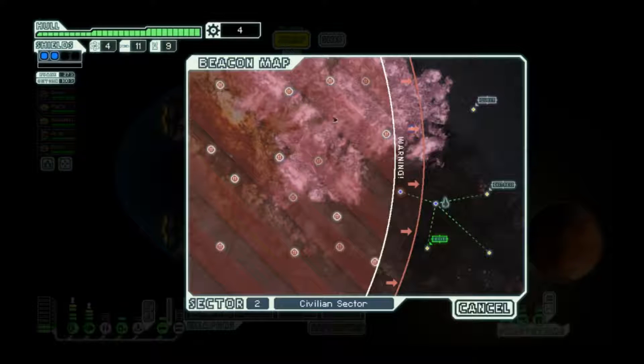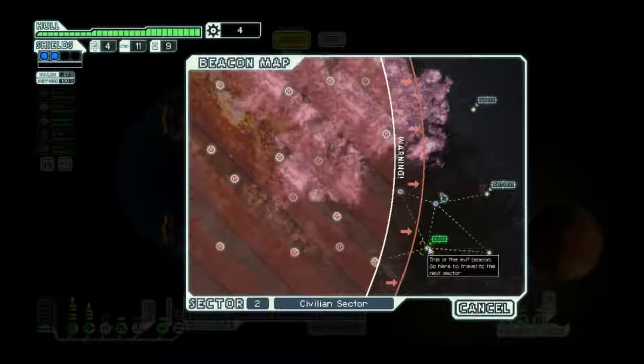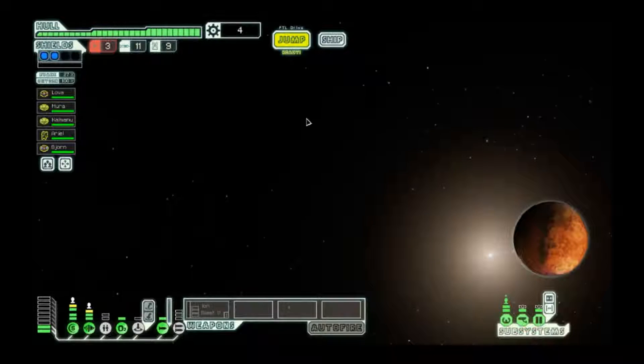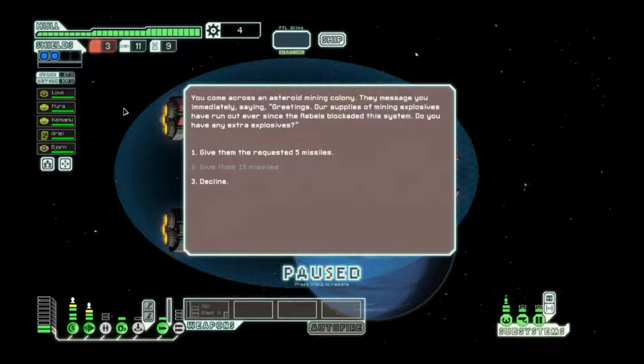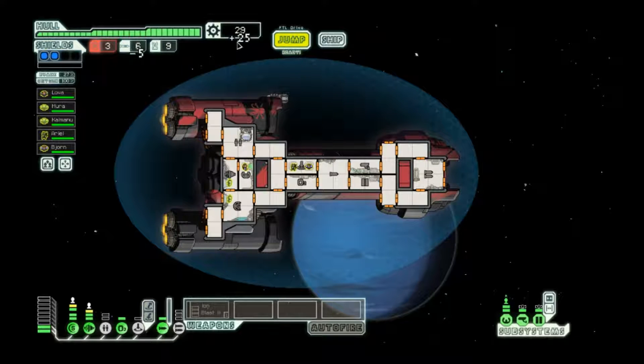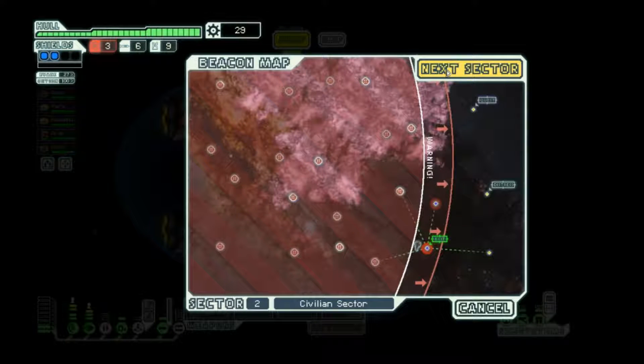We're getting a little low on fuel though — I guess we might have to go to a store whether we want to or not. Now that we don't have a missile weapon and we're probably not gonna get one for a while, I'll go ahead and give them the missiles. Especially since they might give us fuel. They don't give us fuel, but that's compensation enough — that'll go towards fuel the next sector.